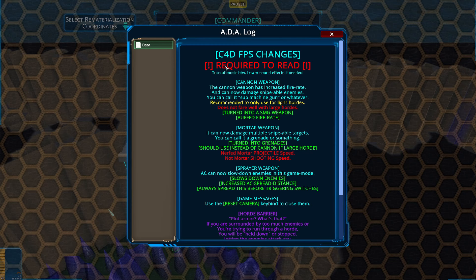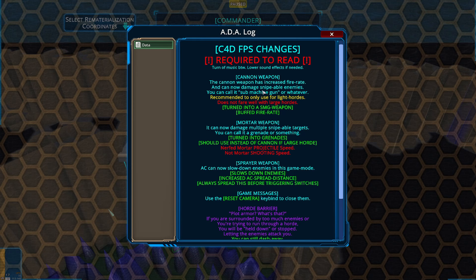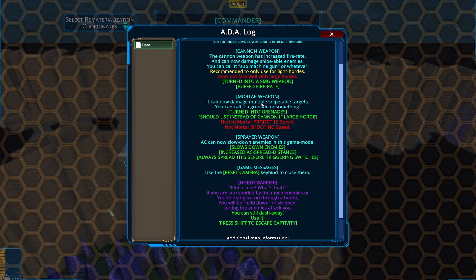C4D FPS changes required to read. Turn off music, lower sound effects. The Canaan has increased fire rate and can now damage snipable enemies - you can call it a submachine gun. Recommended for light hordes, does not fare well with large hordes. The mortar can damage multiple snipable targets - you can call it a grenade. So the mortar is a grenade and the Canaan is an SMG. The sprayer AC can now slow - it's like a slowing effect. Slowdowns enemies and increases the AC spread distance. Always spread this before triggering switches.